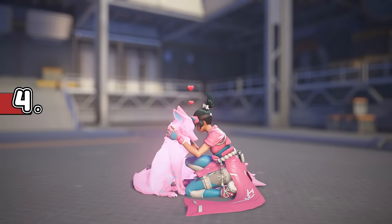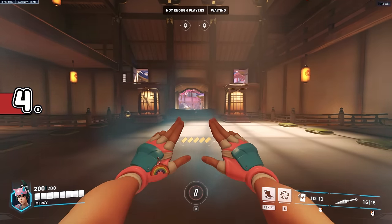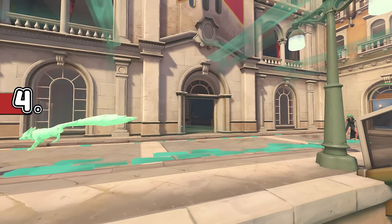Kiriko's Overwatch League skins change the colour of her fox depending on the team. You can actually see this in-game as well, as the fox runs along the Blooming Gate. This is also the case with her Tornado skin, but it's not as noticeable as the others.